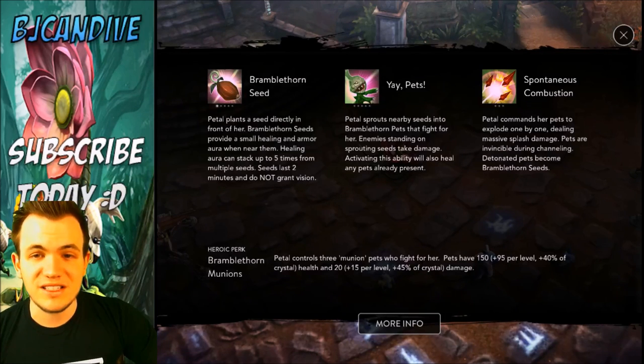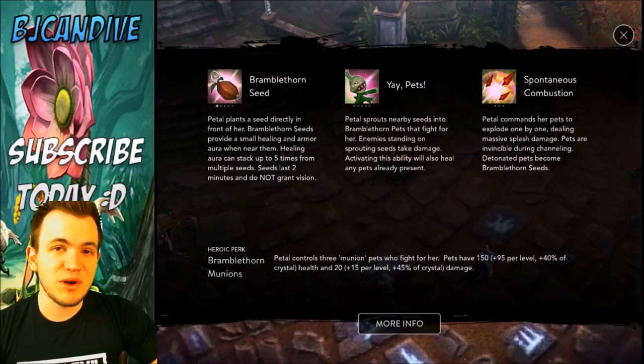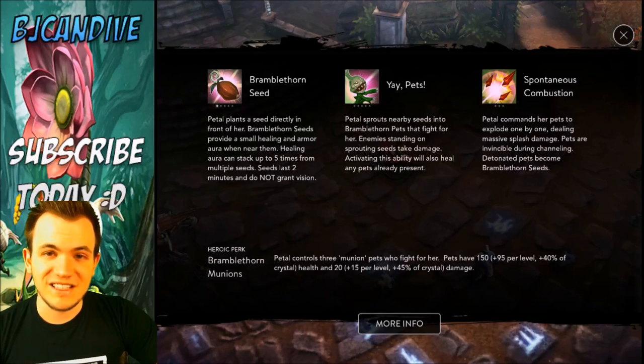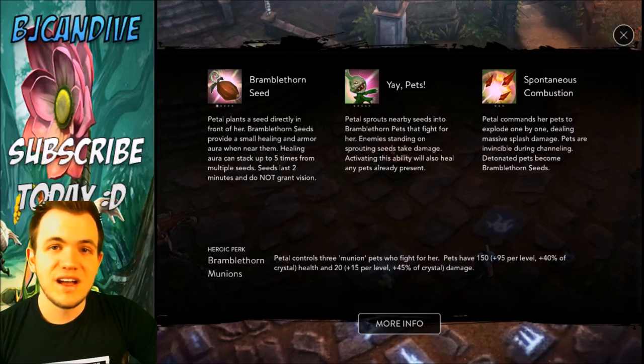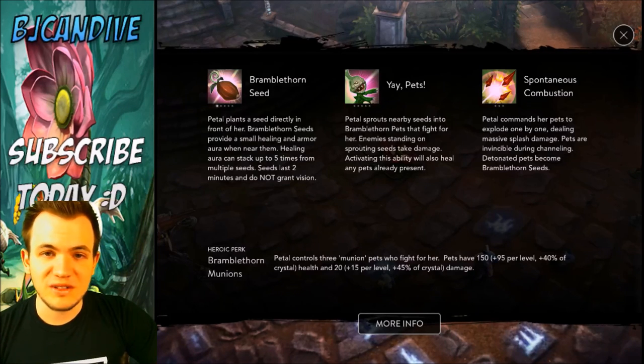Looking at her B ability, it's called Yay Pets, and these are going to spawn little Munions. Those Munions are going to be able to latch onto your enemies and attack them for whoever you are throwing auto attacks at, and basically just do tons of damage.